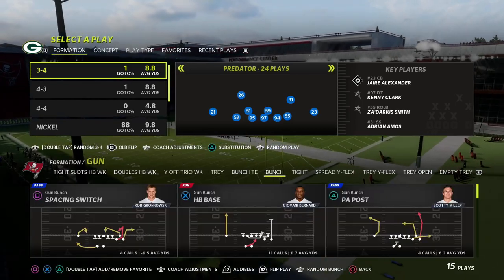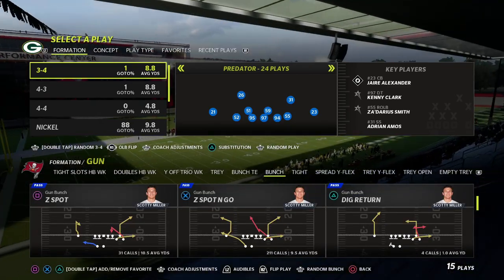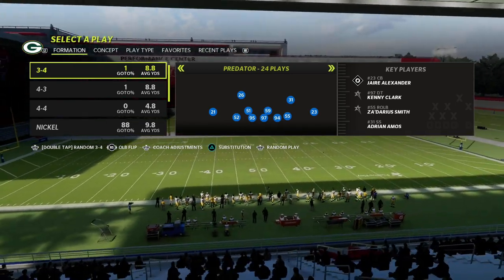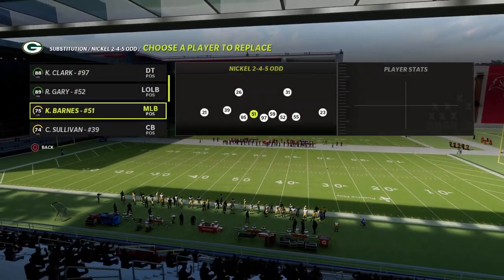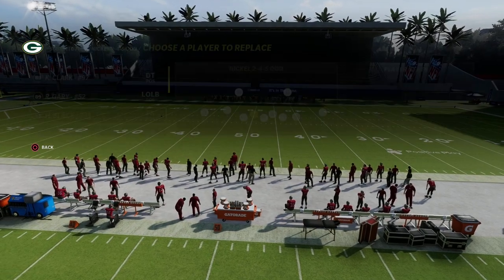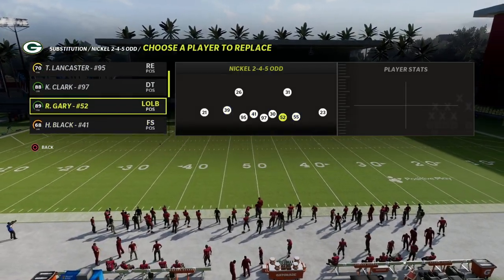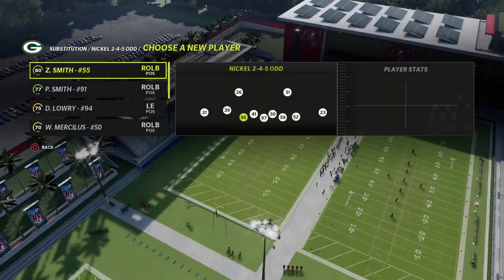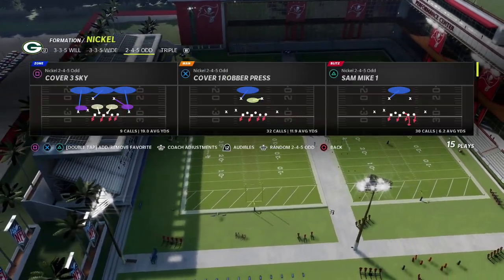If you're new to the channel, my name is Cody — we do videos like this every single day, so if you want to get better at the game I'd encourage you to click the subscribe button. Also, 2-4-5 has been one of the best defenses all year, and if you want my full 2-4-5 Odd defensive ebook, I'll put a link in the description to my Patreon. For just ten dollars a month you'll get access to all of my Madden 22 offensive and defensive ebooks.